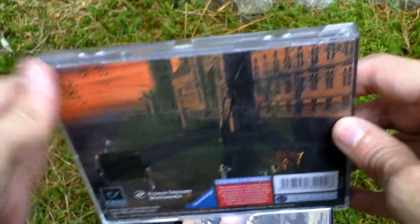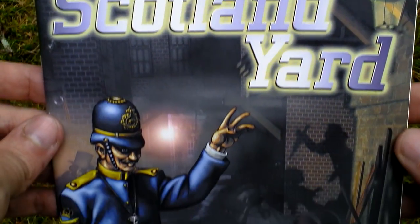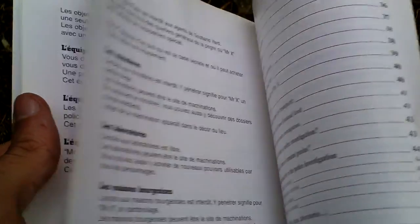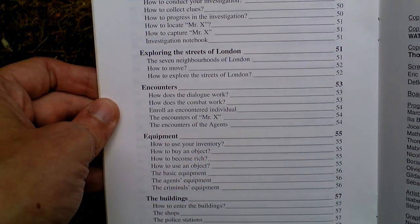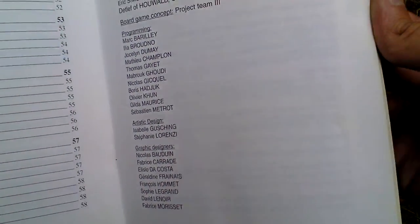This is the backside of the jewel case, and then there is of course the game manual that looks like this and is in French and English. Here you can see the French version at first and then follows the English version. Let's take a look at the table of contents. Here are the credits — take a look at the people who made this game, made by Creo the French company.